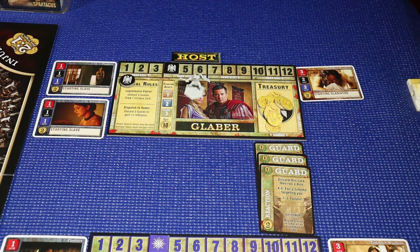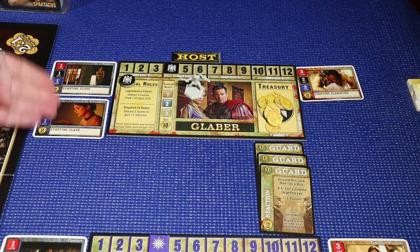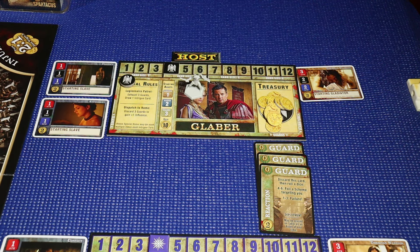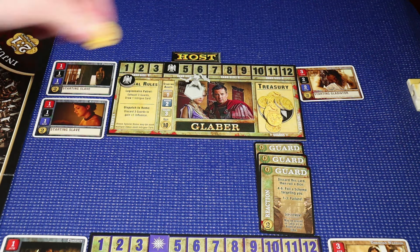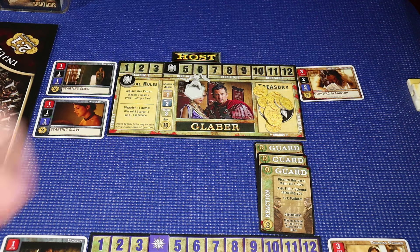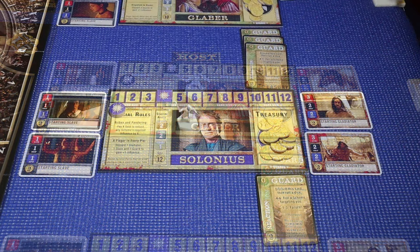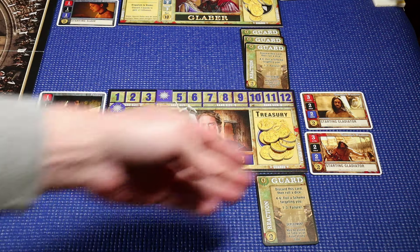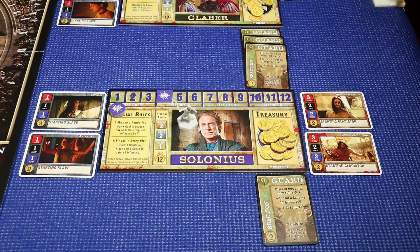House Glaber has two starting slaves and one gladiator, earning him one denarius of net income. House Salonius has two slaves and two gladiators, so his ledgers are balanced — he'll neither gain nor lose denarius.